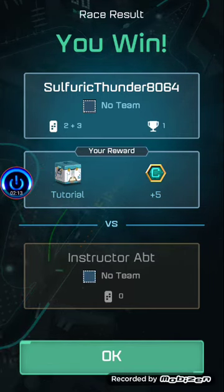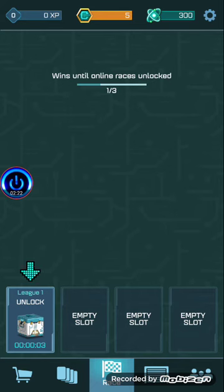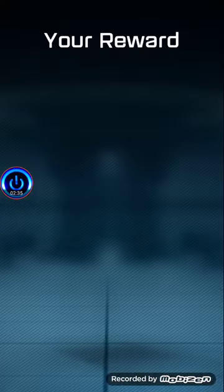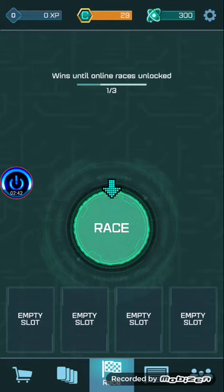Sulfuric Thunder radio, okay, no team — your reward. I won! Amazing. I really like this loading screen too. This is an online game? I'm going to have some issues here. But anyway, League One tutorial unlocked. Toolboxes contain useful goodies but they take time to unlock. My reward — nice, that looks like a grappling hook and coins. Drum coins, I believe that's what they're called.